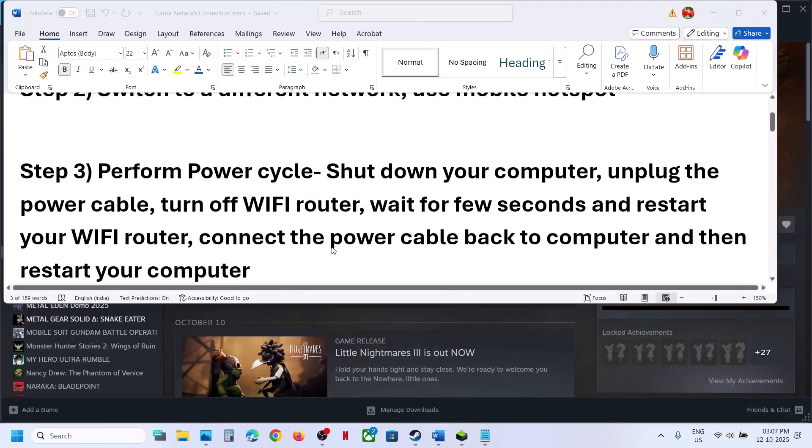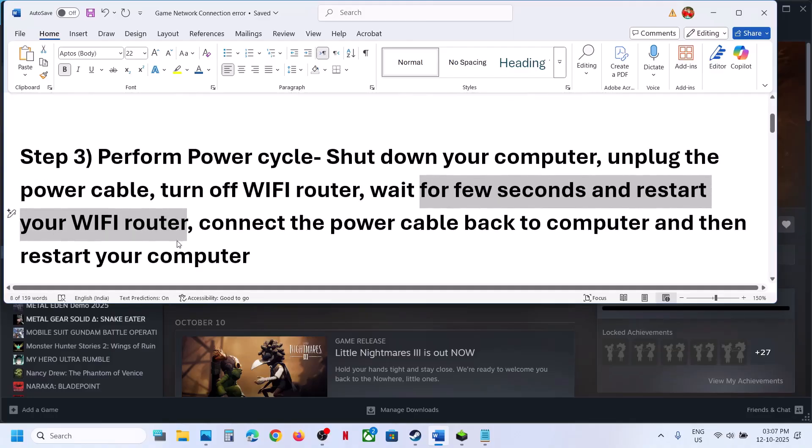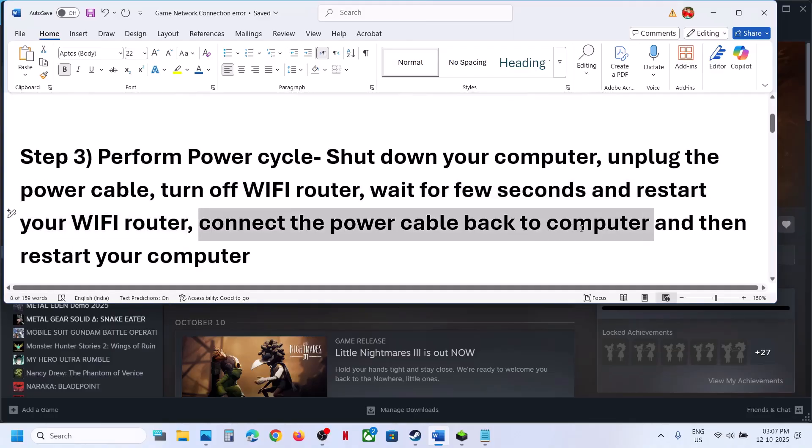Still not working, the next step is to perform a power cycle. Shut down your computer, unplug the power cable, turn off the Wi-Fi router, wait a few seconds, restart the Wi-Fi router, connect the power cable back to the computer, restart your computer, and then launch the game.